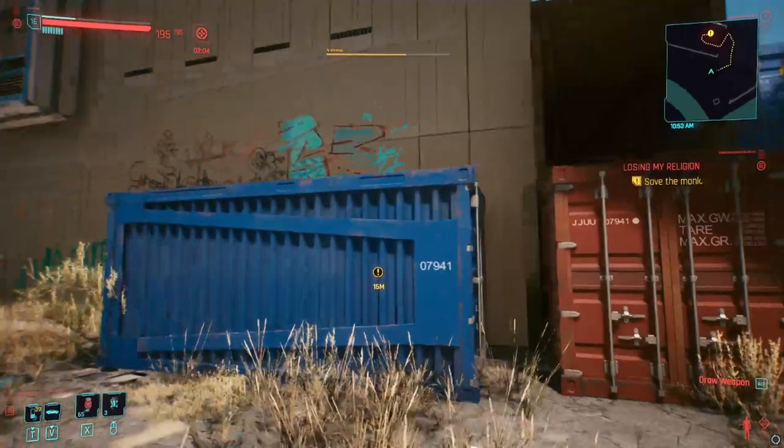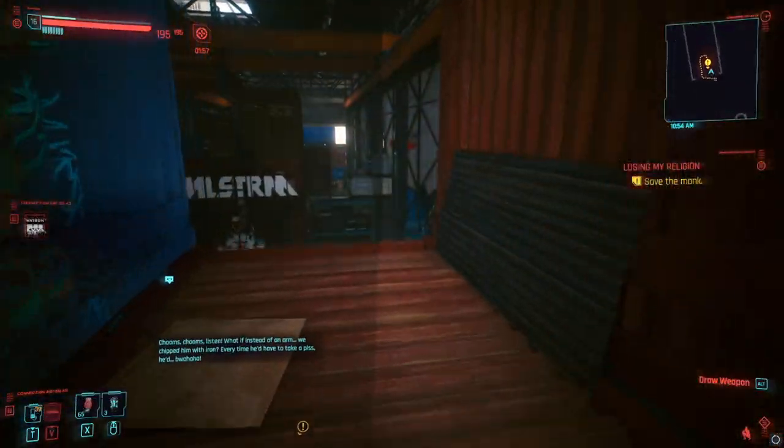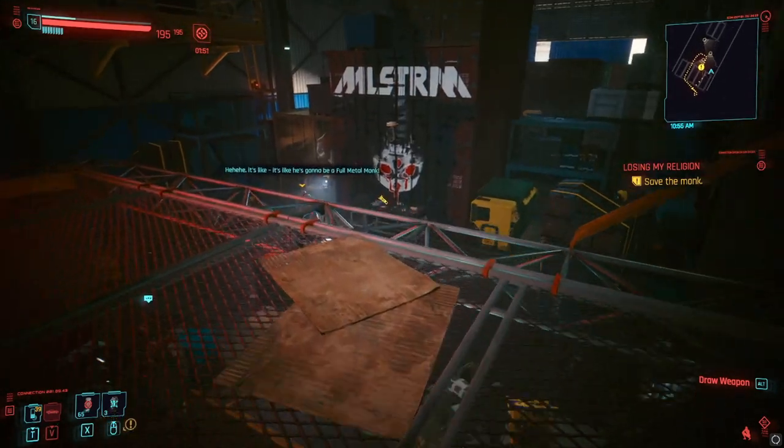When approaching the shipping containers where he is being held, you will want to come in on the left side. From there, it's a pretty easy jump up to enter the room from above. When dropping down onto this walkway, make sure to stay crouched to help you stay silent. If you don't, you will pull their attention.